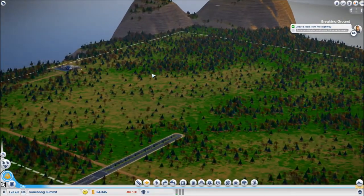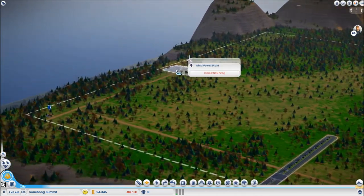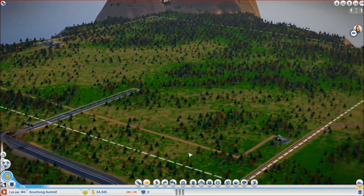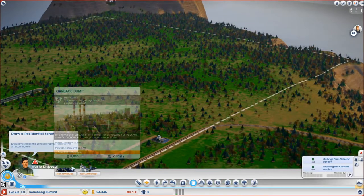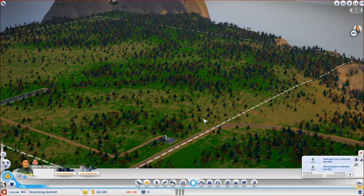In the last episode I had planned out what I am going to put and where. I have placed my wind power plant, my water tower, and my sewage plant. I have said that I am going to put the garbage dump about here, but only once it is actually necessary, and that is in about 1 or 2 days in game time.